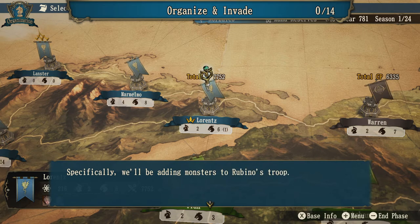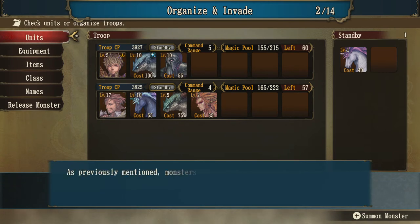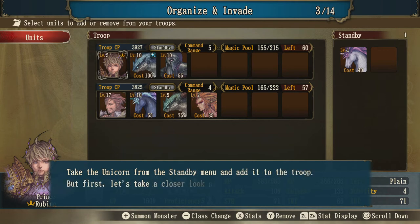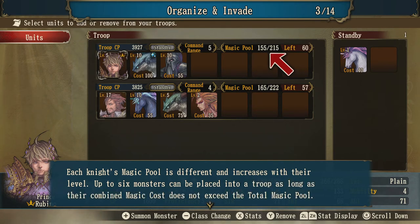Specifically, we'll be adding monsters to Rubino's troop. Open the base menu with the A button and select the troop command. We'll move units — click units and then we're going to move this level 1, cost 40 unicorn from the menu and add it to the troop. This number indicates the limit of the combined magic pool of the monsters in a Rune Knight's troop. Each knight's magic pool is different and increases with their level. Up to 6 monsters can be placed into a troop as long as their combined magic cost does not exceed the total magic pool.